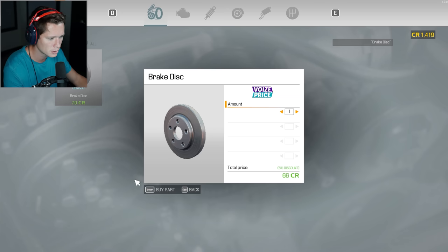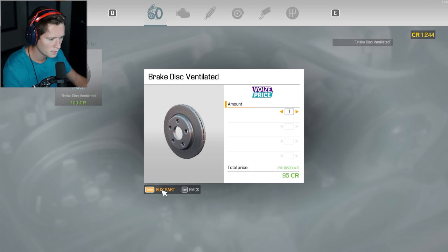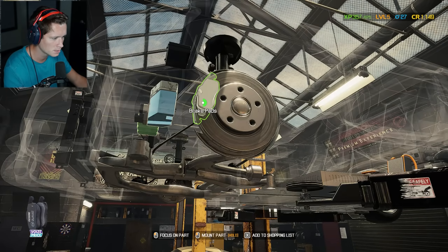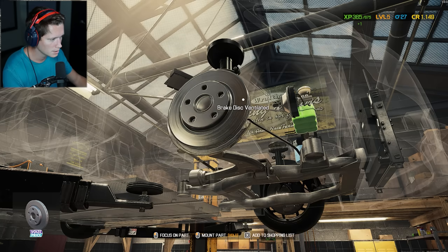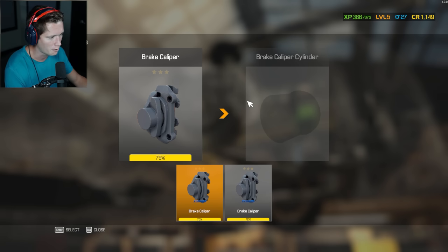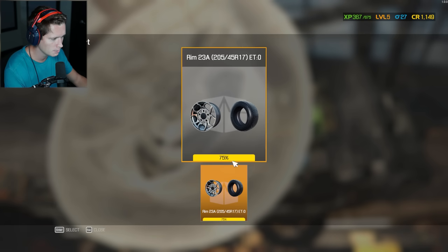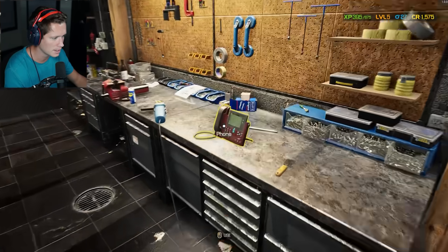Looking at our shopping list: buying one pad, one caliper, one ventilated brake disc. That felt like it wasn't as much as we took off, but some parts weren't bad yet. The ventilated disc goes on — yeah, we have everything we need. Final tire going back on. Beautiful — made five hundred dollars. That's what I'm talking about.